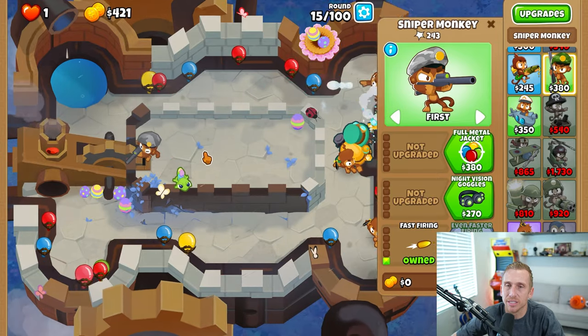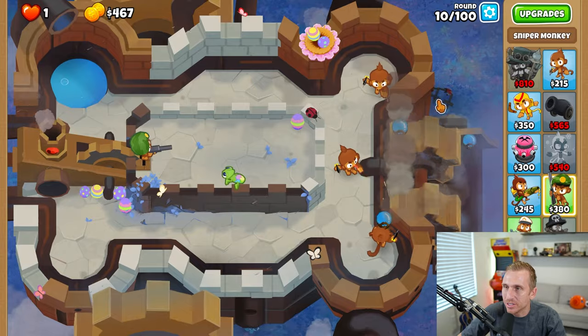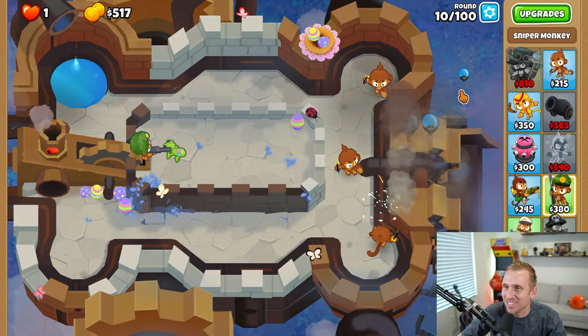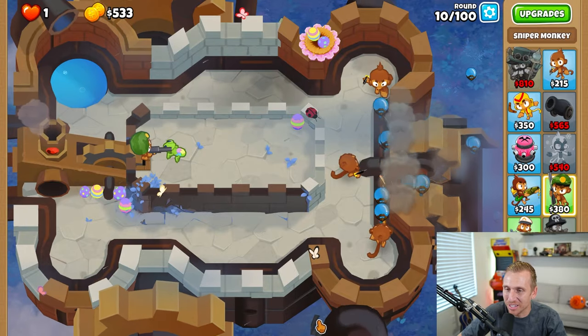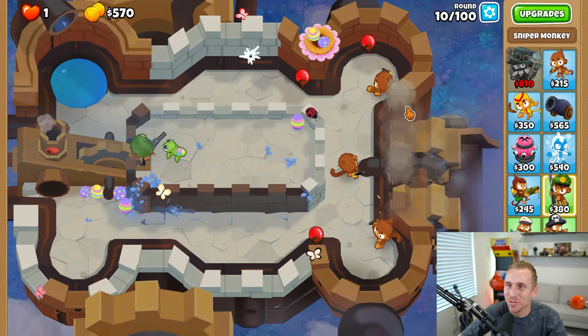And we're done — very easily done. Oh my gosh, I didn't even see this at first. There are BFBs, MOABs, and ZOMGs in the ground — and that looks like the shell of a BAD since it's a lot bigger than the rest of them. That is a very cool feature.